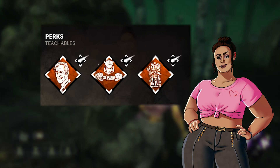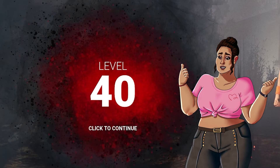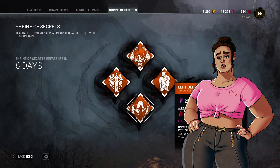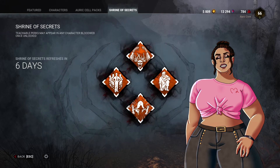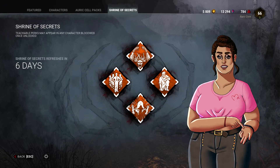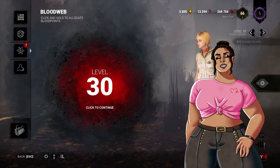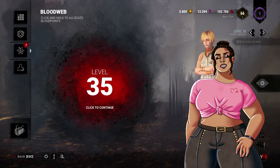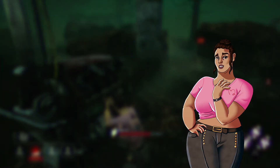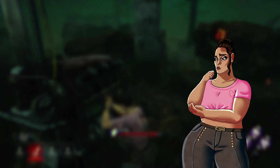Getting all three of a survivor's Teachables can happen by one of two ways. You can either spend your Iridescent Shards in the Shrine of Secrets, or level that character up to level 40. The Shrine of Secrets is a place where players can exchange Iridescent Shards for Teachable perks. This is great if you want to unlock a certain Teachable for a paid character but don't want to spend the money to buy the whole DLC. The Shrine changes every week and you can check which four Teachables will be on it through the official Dead by Daylight Twitter and Discord. The second method — getting a survivor to level 40 — is much easier: by level 30 you unlock their first Teachable, by level 35 their second, and by level 40 all three. I recommend this method as it lets you conserve your shards, and it isn't a guarantee that the Teachable you want will be in the Shrine.